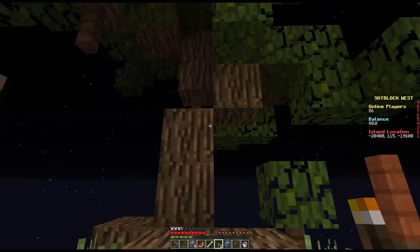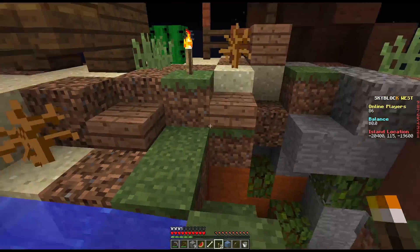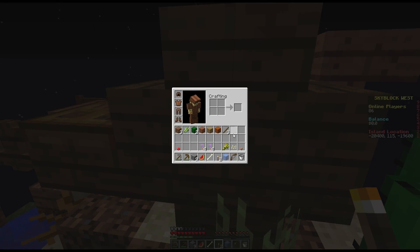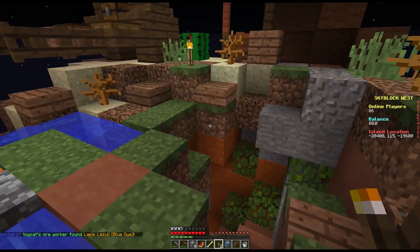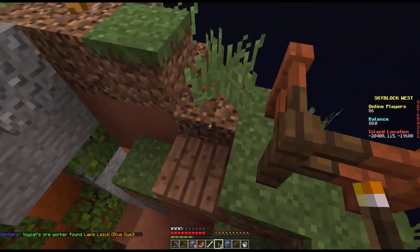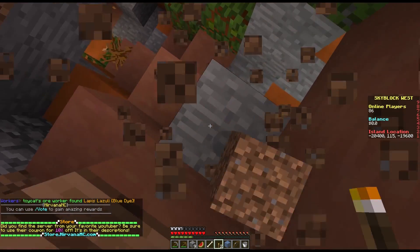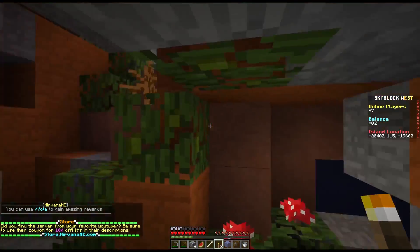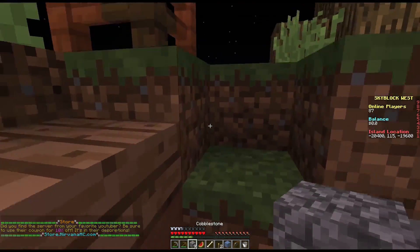Next up, we could chop down more of the tree. I don't know if I'm actually going to get any saplings from this stuff. What I should do is open up these keys, because we do have some pumpkin seeds. Actually we should start growing that stuff first. The problem with the island is it's too small. What I'll do is expand it by taking some stuff down there. My ore walker found some lapis, which is nice, but not all I need right now.